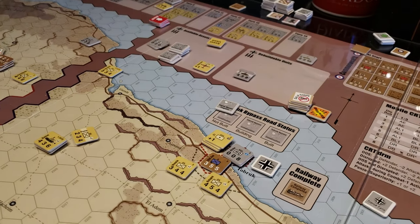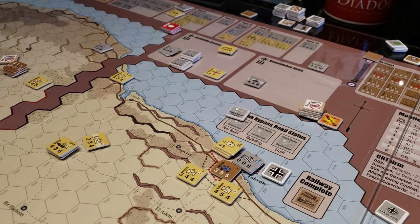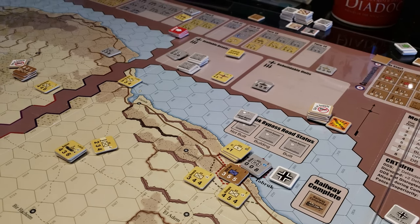So that's the lone Commonwealth unit left on the board — fearless Aussies from the 9th. There are a few hapless dudes over here which I believe are eliminated, actually, because they're out of supply. At the end, the attrition phase at the end phase of the sequence of play, you kill things. I just need to check whether you kill them or they lose a step, but I believe they're eliminated.